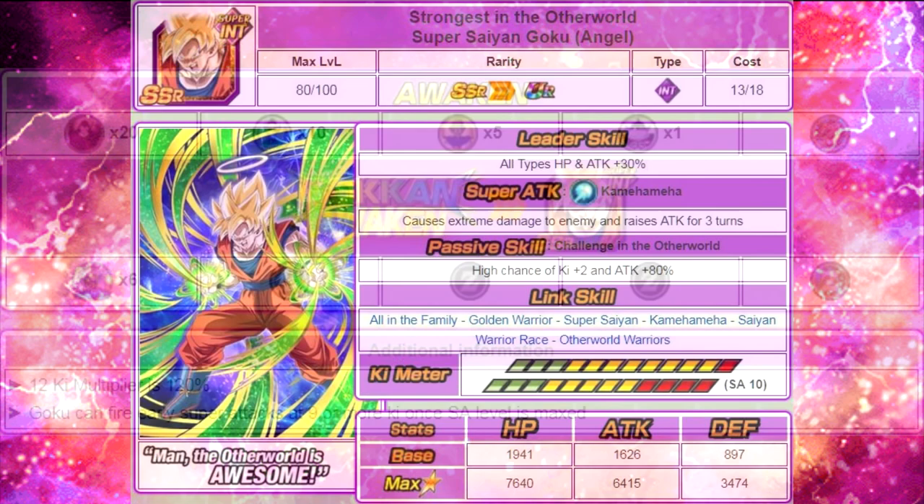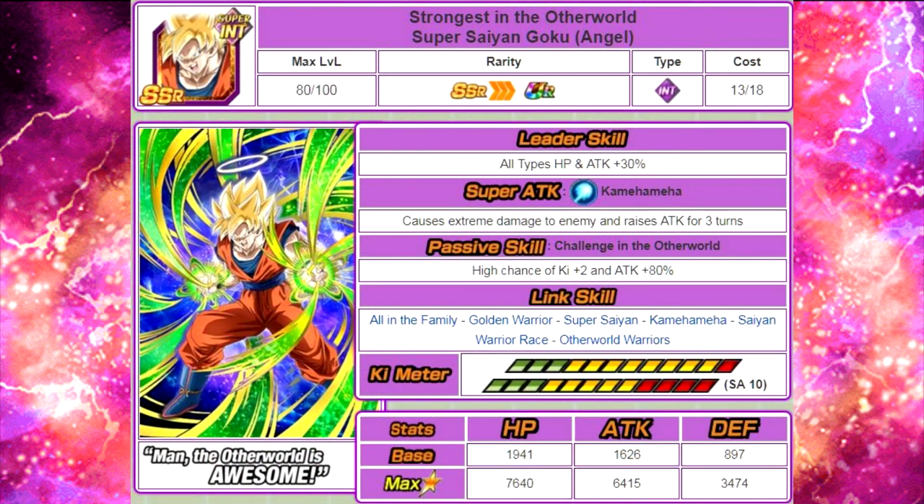He Dokkan Awakens into Strongest in the Otherworld Super Saiyan Goku Angel. He has a leader skill of all types HP and ATK plus 30%. His super attack is Kamehameha, causes extreme damage and raises ATK for 3 turns. His passive skill, Challenge in the Otherworld, gives a high chance of Ki plus 2 and ATK plus 80%. Link skills: All in the Family, Golden Warrior, Super Saiyan, Kamehameha, Saiyan Warrior Race, and Otherworld Warriors. Max stats: HP 76,400 / ATK 64,150 / DEF 34,740. He has a 12 Ki multiplier of 130%, and like his pre-Awakened counterpart fires super attacks at Ki 9 or more.